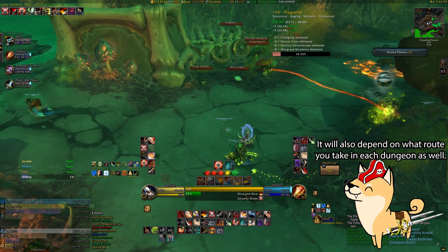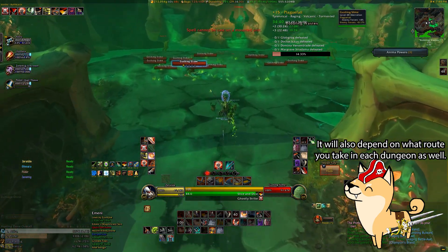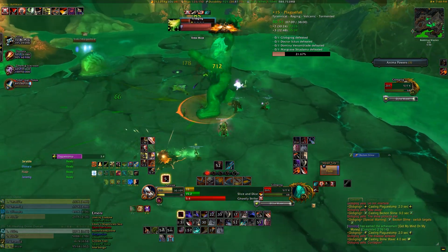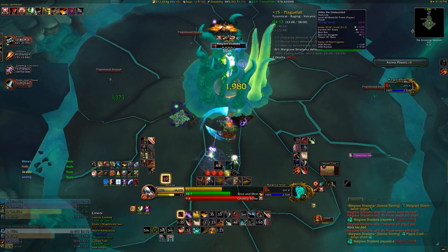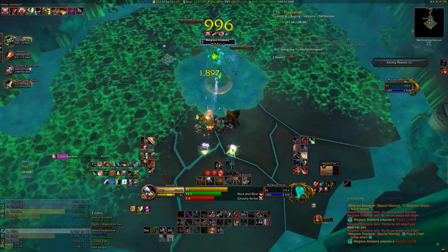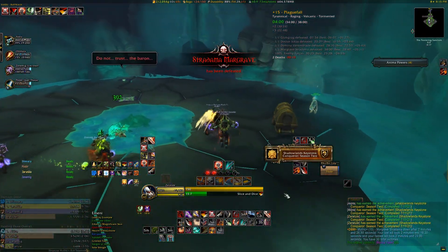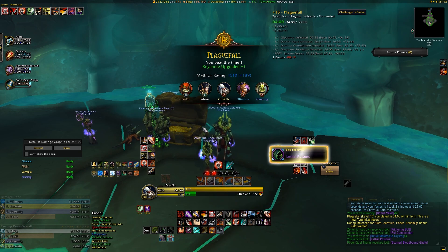However, the order these enemies show up in is specific to each dungeon, so you may end up with a certain power really early in Halls of Atonement, or in Theatre of Pain it might be one you get near the end. I'd highly recommend checking out a class-specific guide for anima power choices, as I can only really elaborate on how they're currently performing for rogues. Another important thing to remember is that each of these adds will have a unique debuff they apply to the group, and if you engage the final boss with any of these adds still alive, the debuff is applied to everyone during the final boss fight. This can be exceptionally dangerous, so for most normal Keystone Master type runs, I would recommend just killing all four of these enemies for the buffs you'll receive.